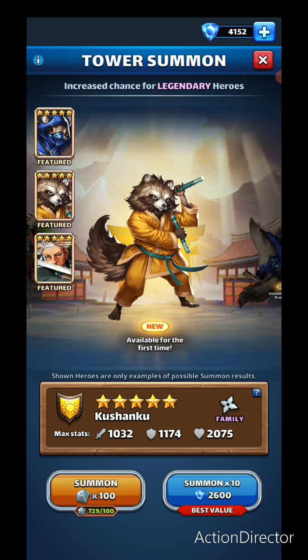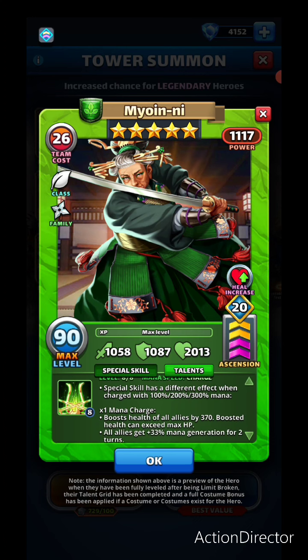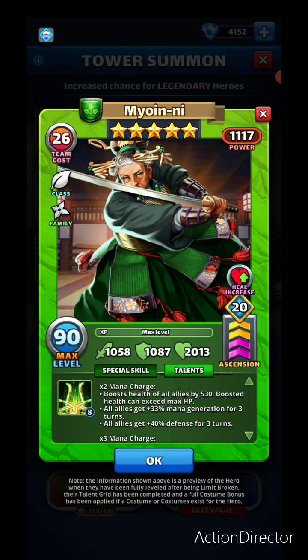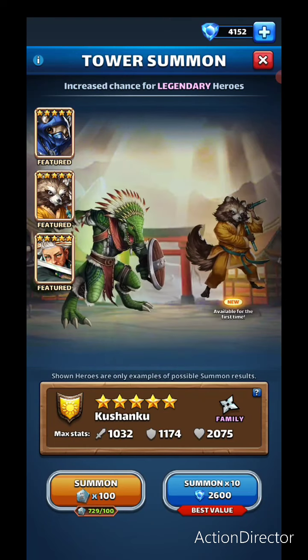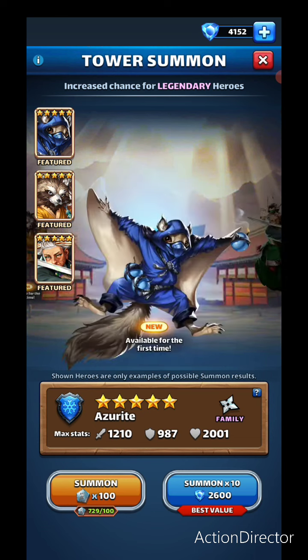There are two new ones, and I very much like that Mewin is also featured here. I think she's one of the better green ninjas to come out — love that she heals really well, and her mana generation and defense is really good. But let's have a look at the two newest ones: Kushanku and Azurite.